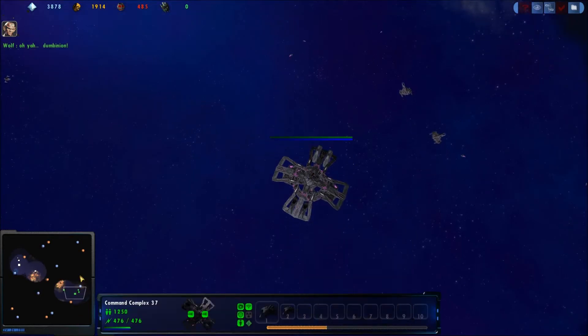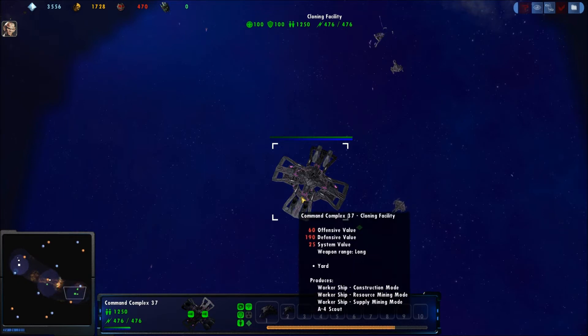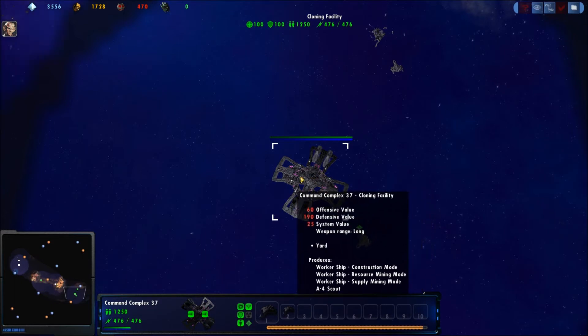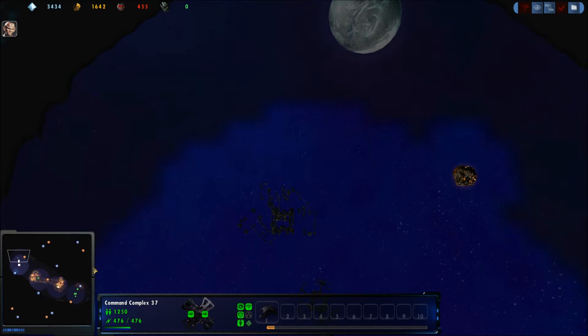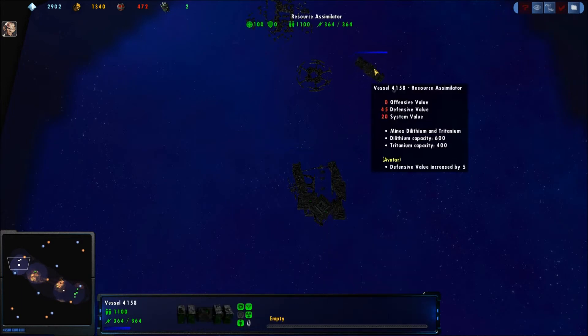Hello and welcome to another Fleet Ops commentary. We have a triple commentary on a two-person map. On the bottom we have Redmond. Mark, would you like to take it away? Pressing the wrong button — that's how good I am. Okay, taking it away: we have Wolf versus Defiant, who is the minion, and double.